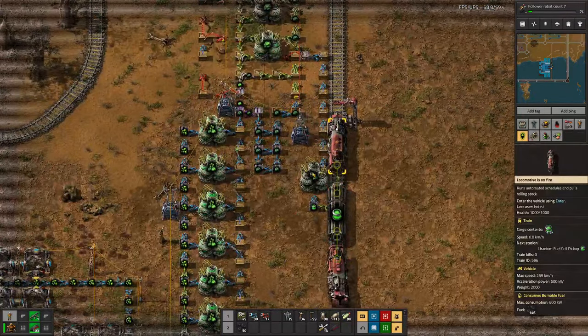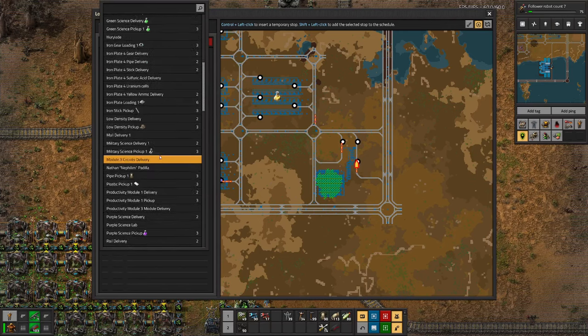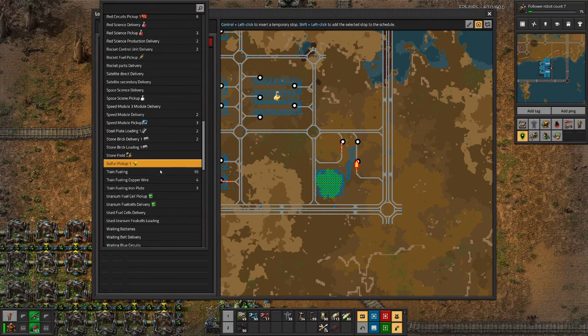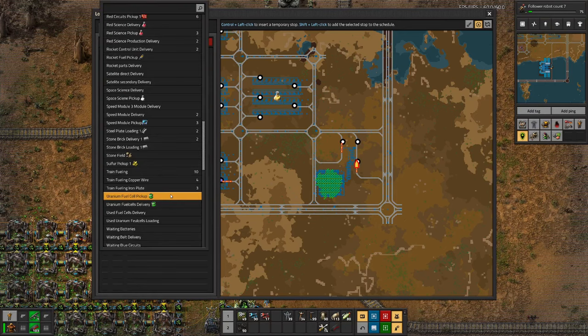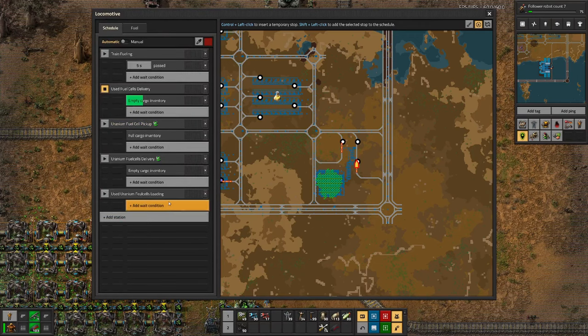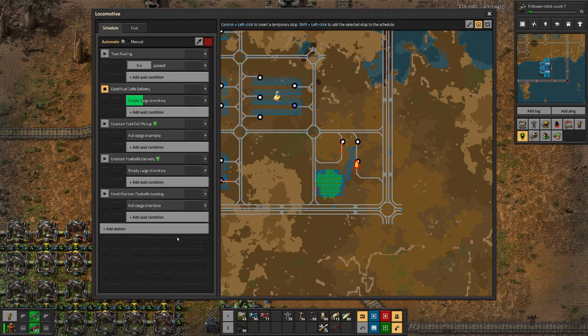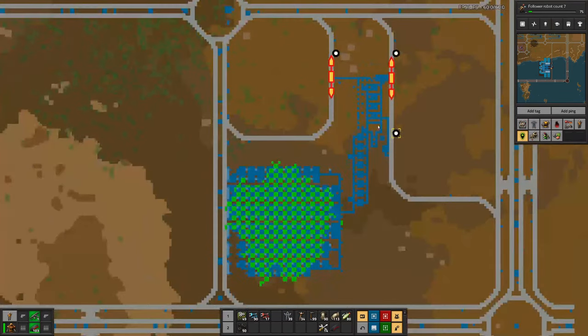Let's jump over to the train and configure its schedule. The train will: deliver used fuel cells, pick up uranium fuel cells, then go to uranium fuel cells delivery with an empty cargo condition, then pick up used uranium fuel cells at the loading station with either full cargo or inactivity for two minutes — because we probably won't need that many fuel cells frequently.